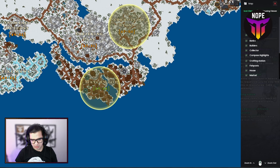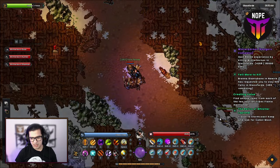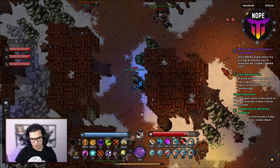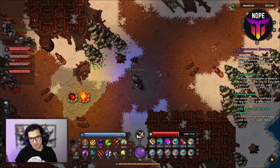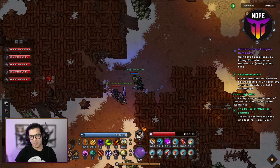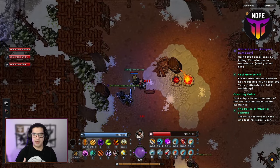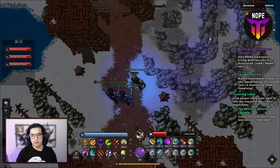The rotation I normally do is: start from the entrance, come down, then go left, come up to where those mobs are, then come back down and to the right again. It's a very simple rotation. As you can see, there are a lot of mobs along the way — they keep knocking me off my mount — but the rotation is pretty simple and very nice. I hope you find the same value in this location. Now let's move on to the next one.